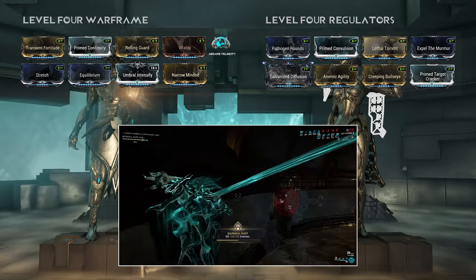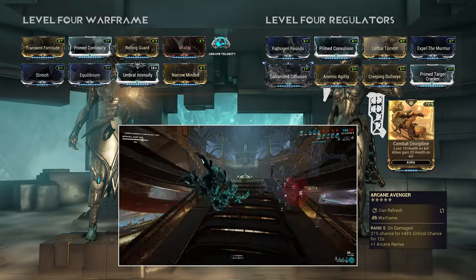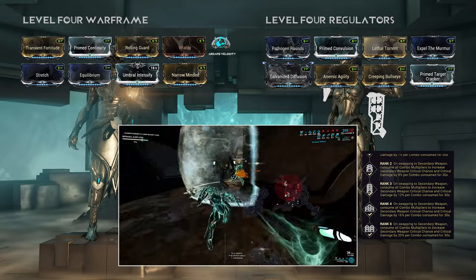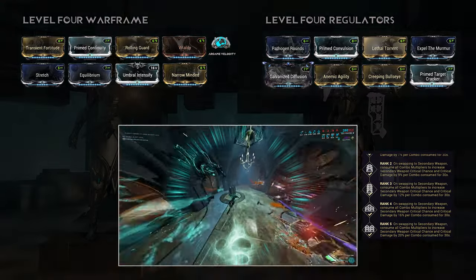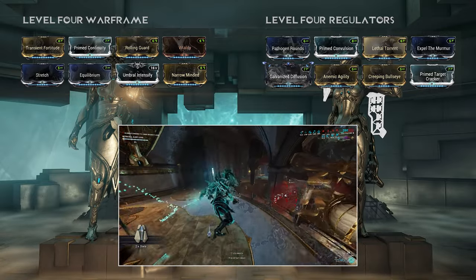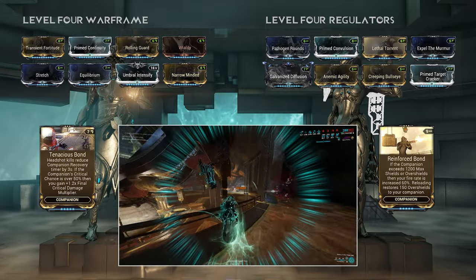I'm using a specific aura called Combat Discipline in order to permanently trigger Arcane Avenger and add permanent crit to my weapons. I'm also using Secondary Outburst together with a Ceramic Dagger and a Riven in order to increase my combo multiplier, which gives me crit and crit damage on my regulators. And finally I'm using Tenacious Bond and Reinforced Bond in order to further maximize the damage that my build can do.